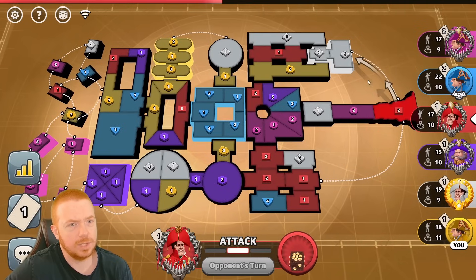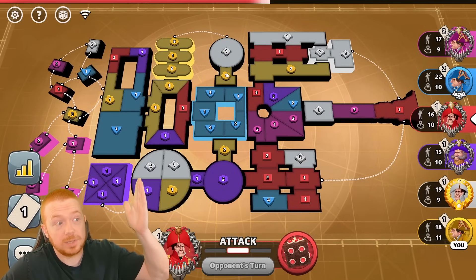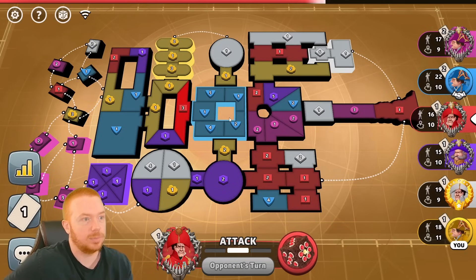Red just gives me a thumbs up and doesn't do anything else — he wants to backdoor white because he's pissed at white. I have to... if I had both these bonuses I could actually fight blue here and not be too concerned. But I'm gonna take damage from blue if I fight him.